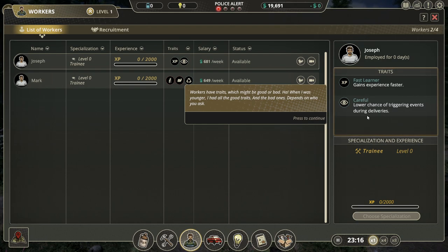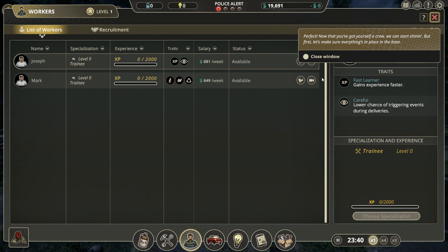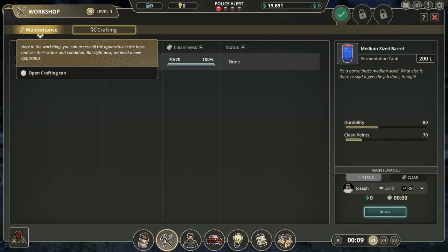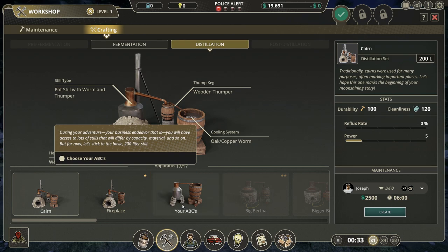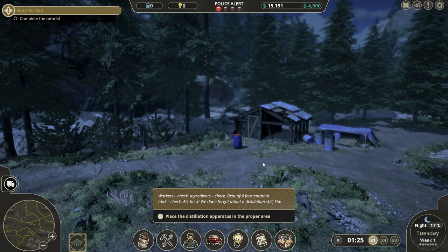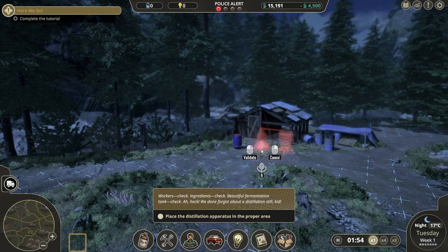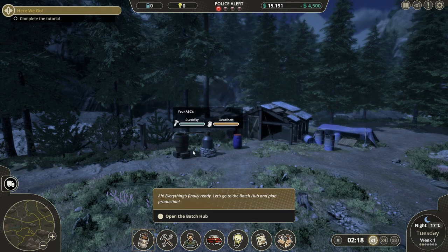Gains experience faster, low chance of triggering events during deliveries. I mean, I guess as long as they learn, right? Crafting still — how much money do I have? I got almost twenty thousand, okay. Where do we want to place this now? Let's put all this stuff right beside each other.